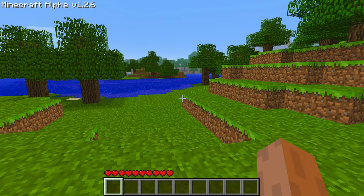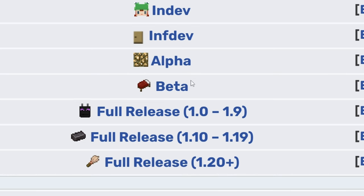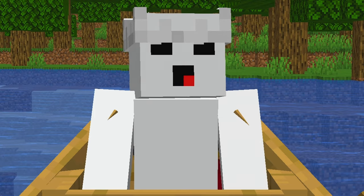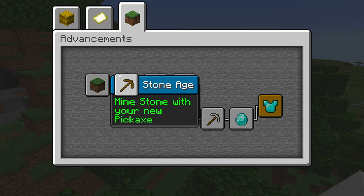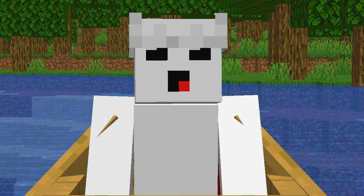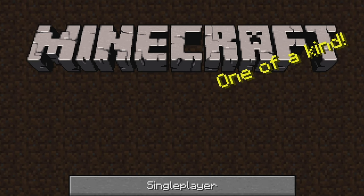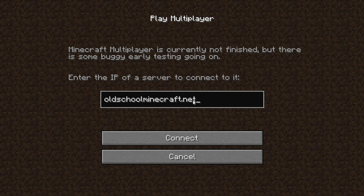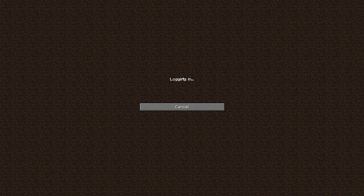Beta Minecraft was the last development period before the full release of the game. It added so many iconic features such as creative mode, achievements, newer graphics, hunger, and sprinting. There are just so many new features added during this period. The logo has changed — we're in beta 1.7.3. There's also a multiplayer server that we're going to play.